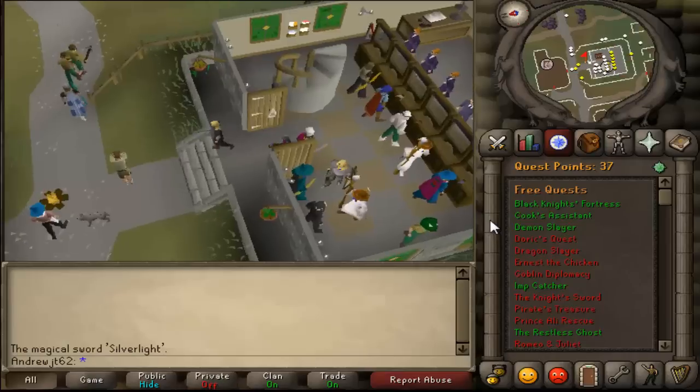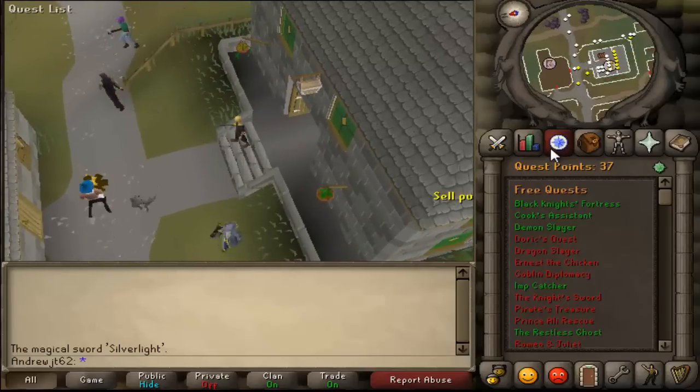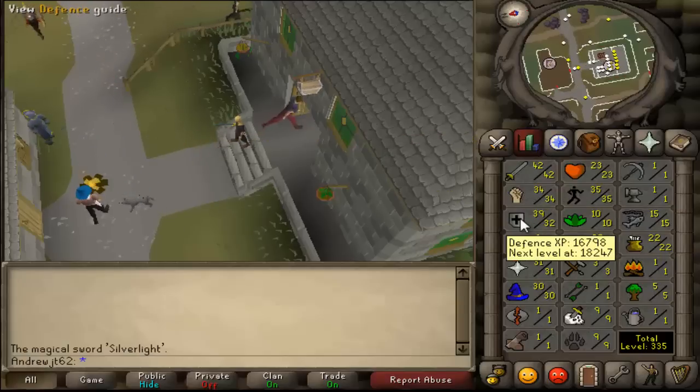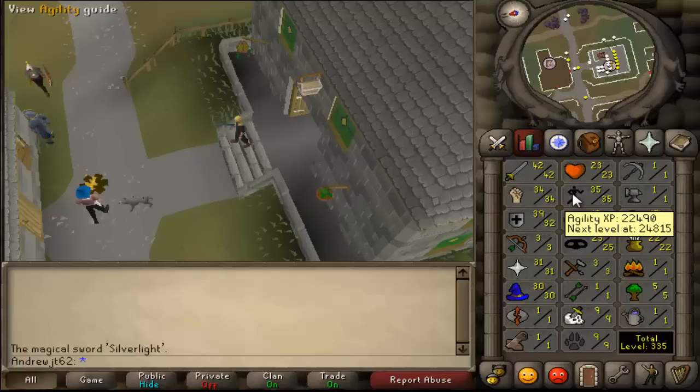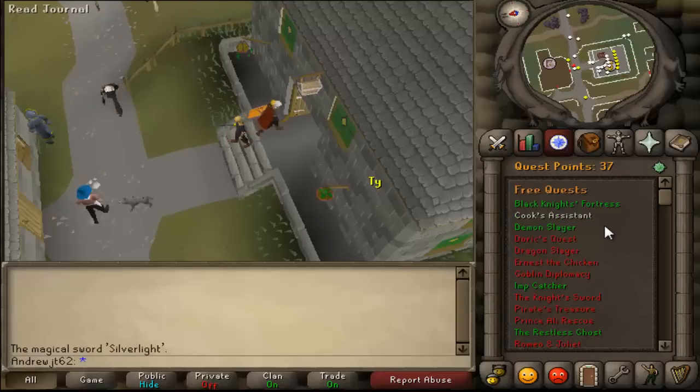The main thing of interest here is the quests that I've done. I've done a lot of quests. Quests are very helpful — they'll get you levels very quickly. Most of these levels are just from quests, pretty much, other than Agility which was mostly from my own training.